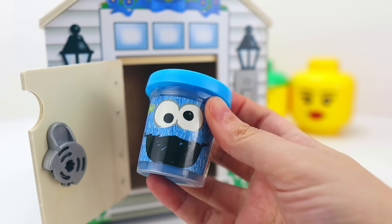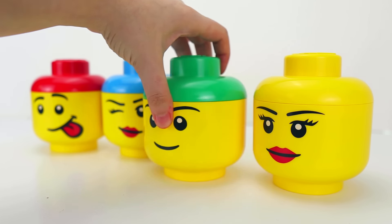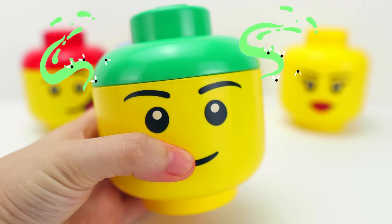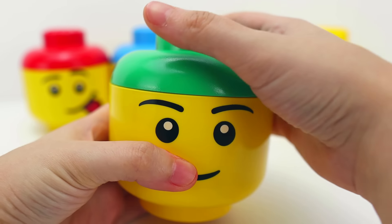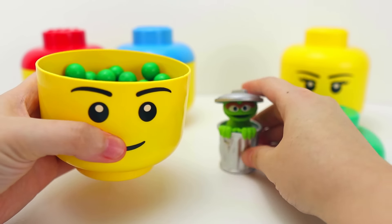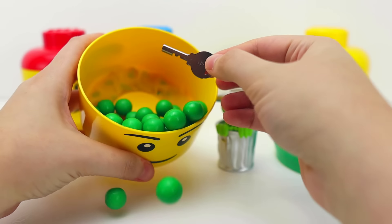We got blue Cookie Monster Play-Doh! Next, we have this smiley container with a green lid. P.U. — what is that smell? I wonder who could be inside. It's Oscar the Grouch! Oscar loves trash, and trash loves Oscar, of course. Let's get the key for Oscar's door.